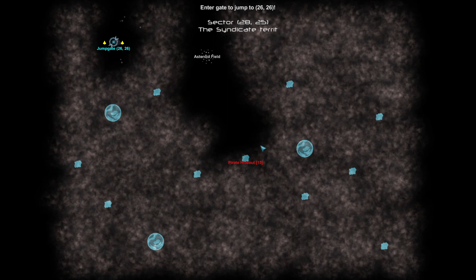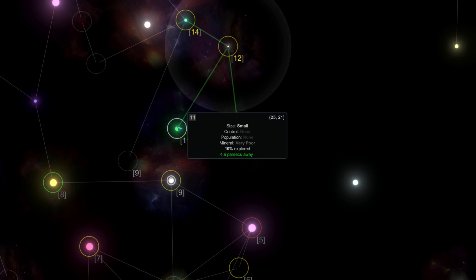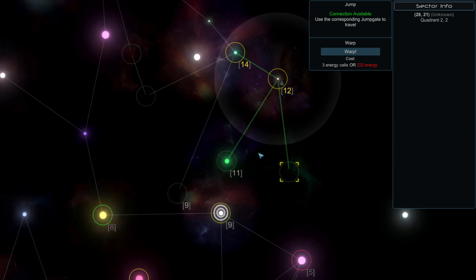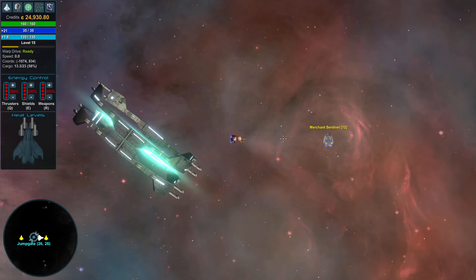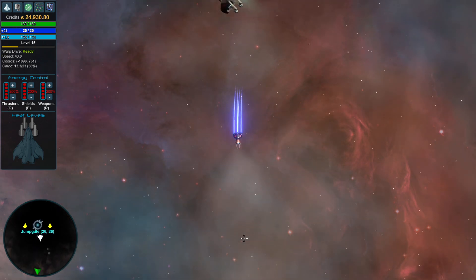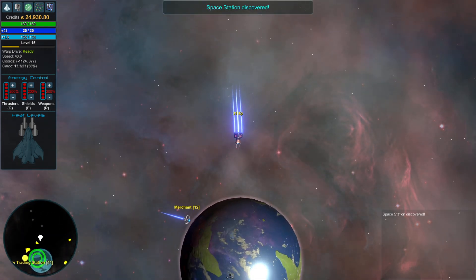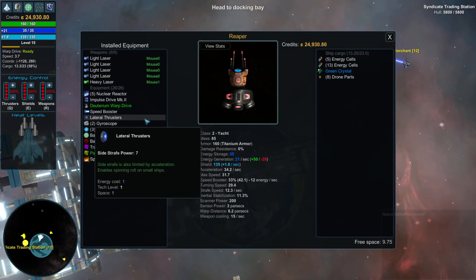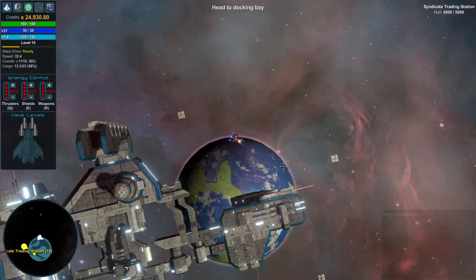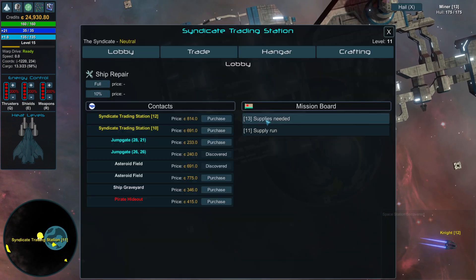So we're going to try to get there through the gates. It doesn't show a connection — is there a connection in places I've never been? 28-21, let's see what we got on the map. Space station discovered — I like that already. Head to docking bay. Oh, look, they have a whole thing here — we haven't done that yet. Supply is needed, supply run.